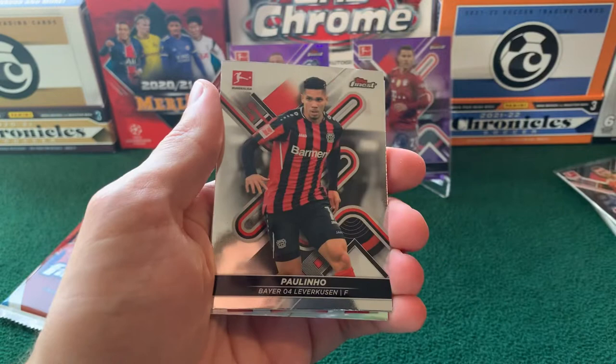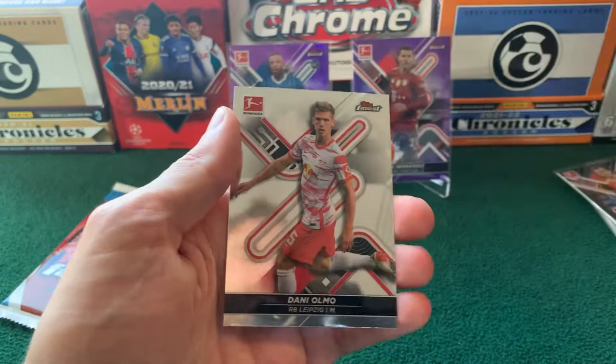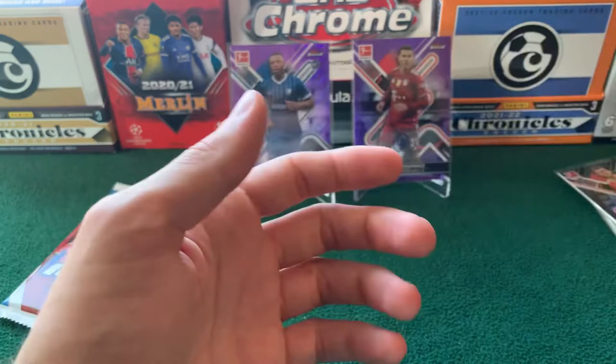Next up: Niederlechner for Augsburg. Paulinho for Leverkusen. Here's our probably one-per-box — Manuel Neuer with these goalkeeper die-cut cards. Robin Knoche again — I swear, I've seen enough of you, man — I think that's our third Robin Knoche card. And then a Dani Olmo base.